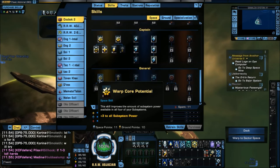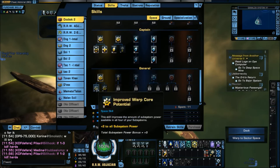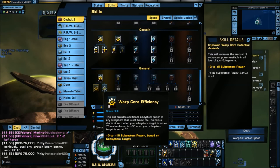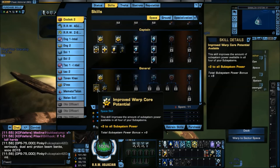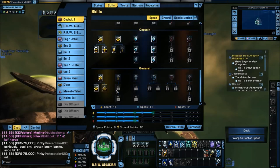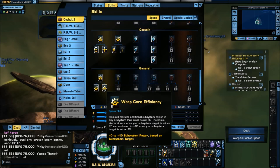Warp Core Potential gives a flat bonus to all power systems — especially important on a Romulan — so I'm taking that and Improved Warp Core Potential. I'm also taking Warp Core Efficiency because I want to give that boost to subsystems that innately don't have a lot of base power. You'll notice my power levels are now within two of their Holodeck equivalents.